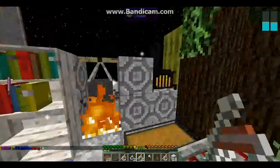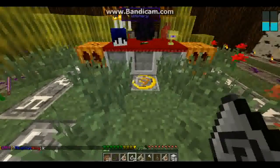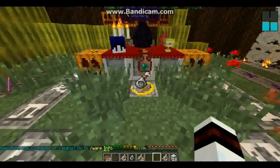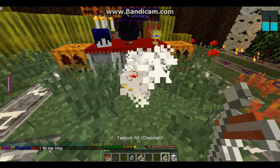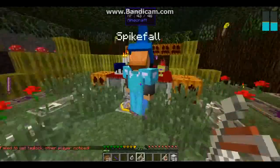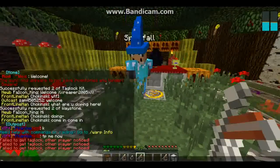We're going to summon someone here — they agreed to it, so it's legal, apparently. I need to chuck away stone, an axe, and redo that to summon. Boom. It should be here. Yay, it worked!